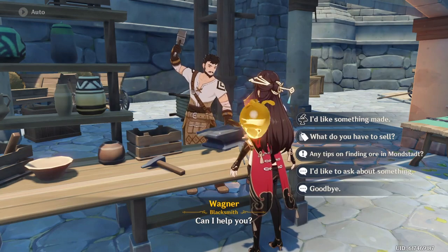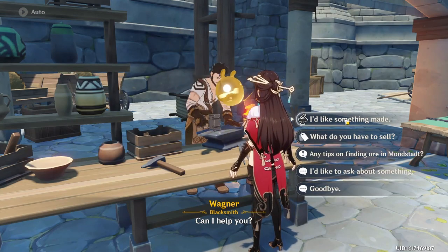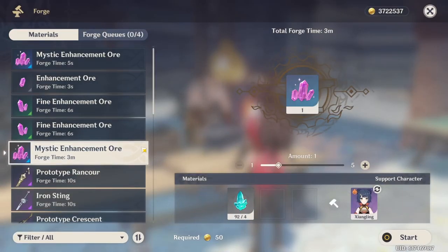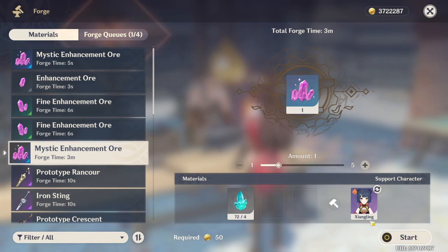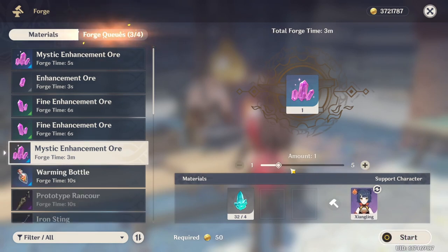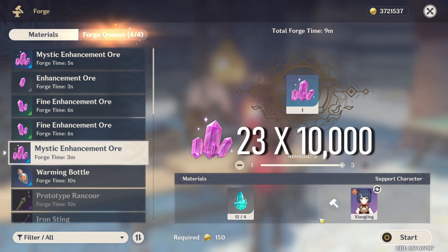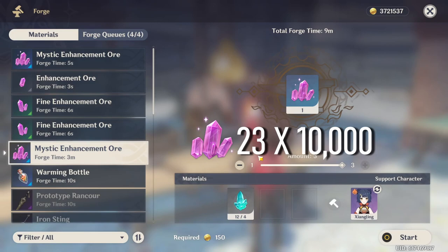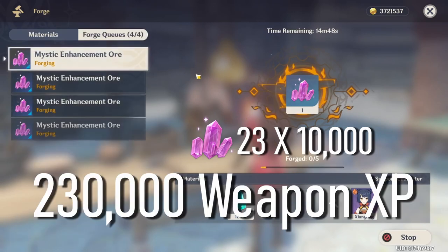And there you have it. After completing that ore farming route, I was able to collect 92 crystal ore chunks. Now going back to the blacksmith, I'm able to create 23 mystic enhancement ores. And with each mystic enhancement ore being worth 10,000 XP, that comes to a total of 230,000 weapon XP in just 15 minutes.